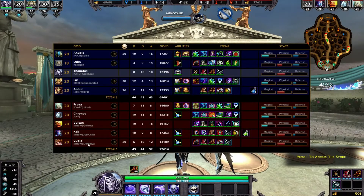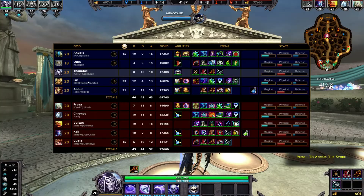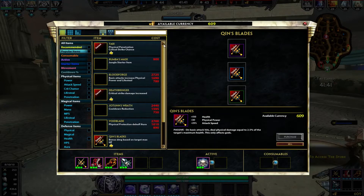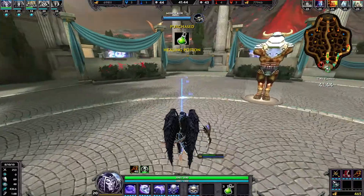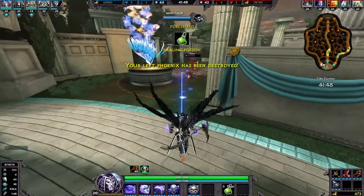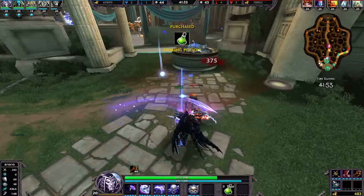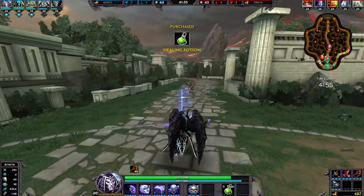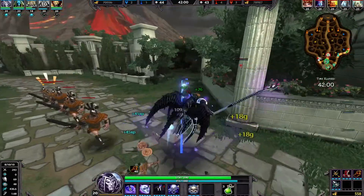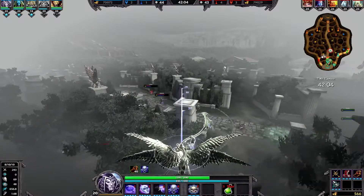No wonder we're getting outclassed in team fights — the enemy has a three-man team! That's what I'm dealing with? No wonder I'm getting beaten. Enemy team on the left-hand side — left phoenix is down. Someone's in my threshold, but I can't catch up.